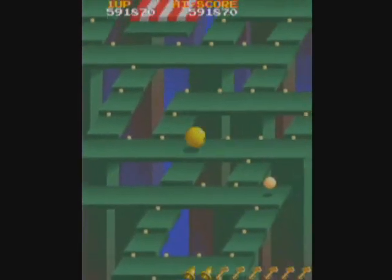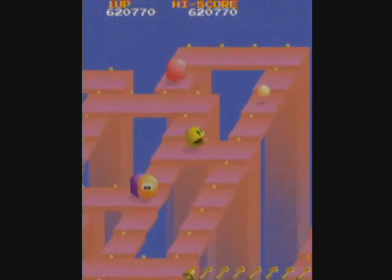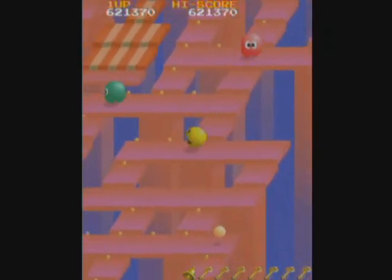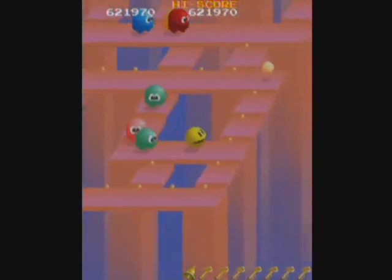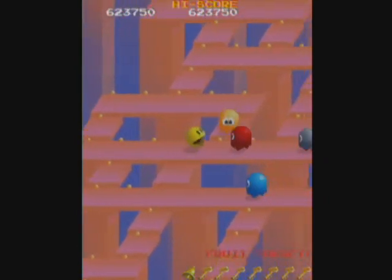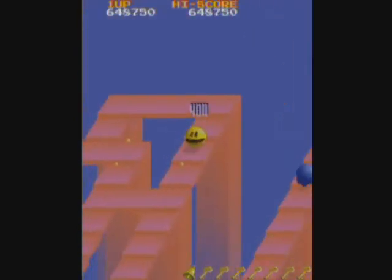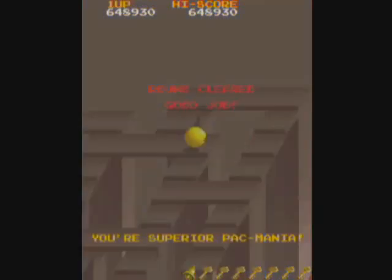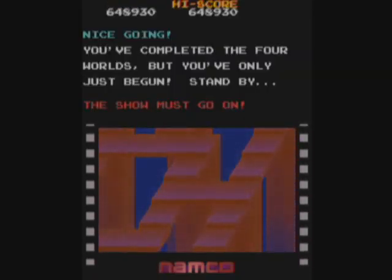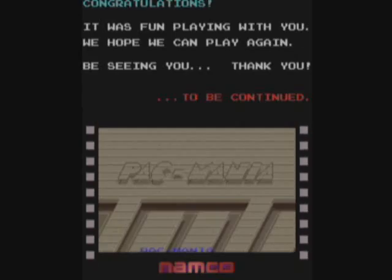This is the second time through, so once I beat the Jungly Steps I'll have beaten the game. This color pattern — it's really loud pink. There are two ghosts that can jump and they will jump when Pac-Man jumps. They are Funky, who is green, and Spunky, who is gray. Spunky will jump higher than the other ghost and can jump as high as Pac-Man.